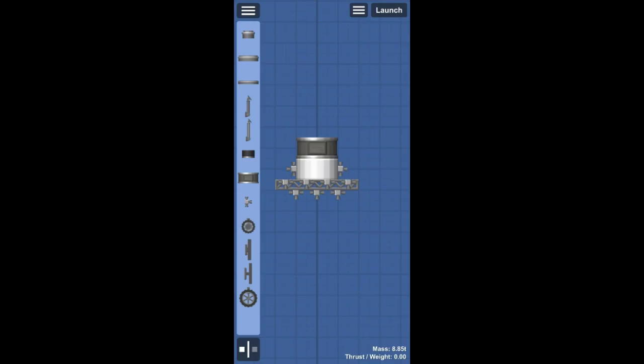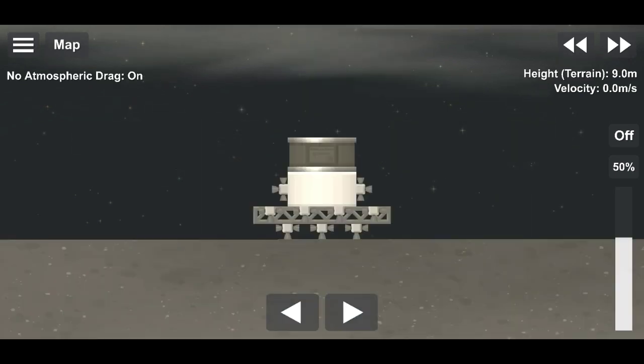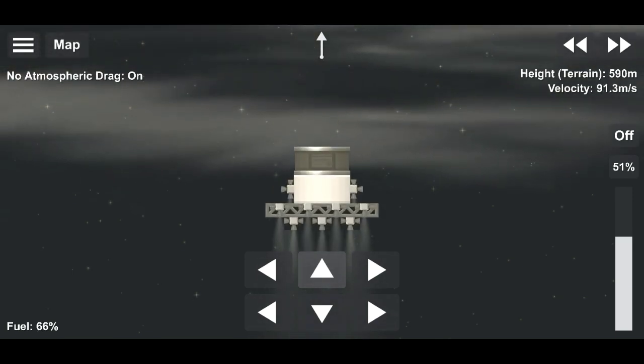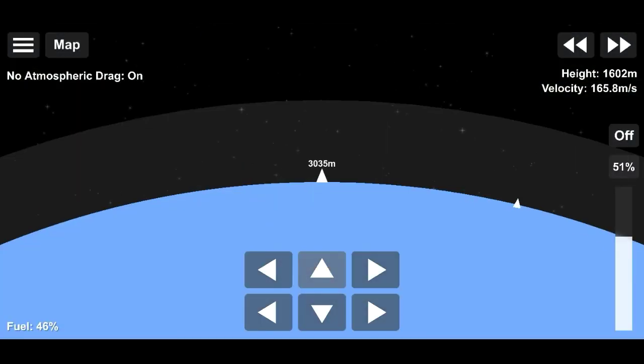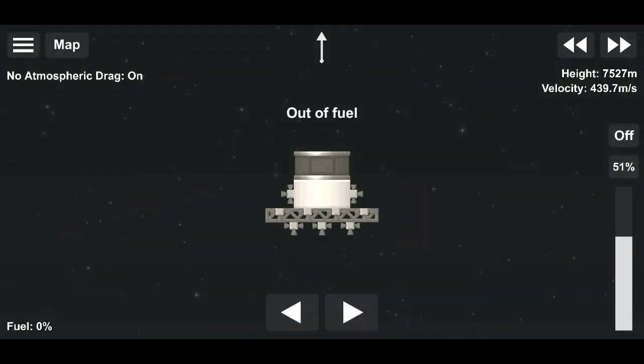Finally, we have the Reaction Control System, or RCS. RCS is not an engine, but it does produce thrust and hence has earned its way into this video. RCS is used on the sides of the fuselage and provides torque for turning the rocket. These have very low thrust and awful efficiency, which is why they are not used as engines.